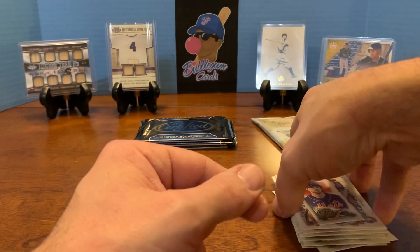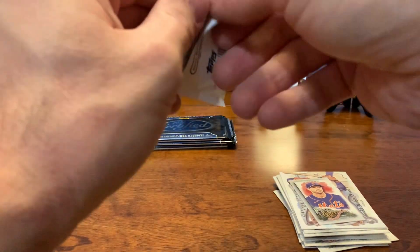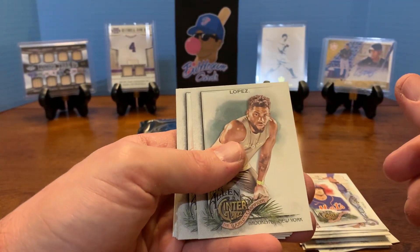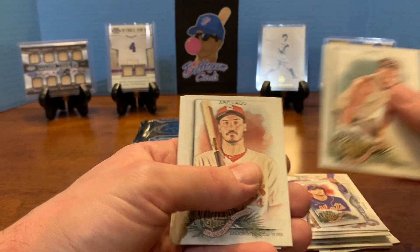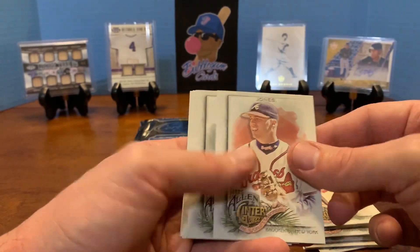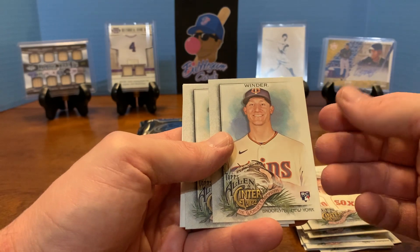This one feels just a little bit thicker, so we'll see - it's probably going to be a relic card if anything. Jacob DeGrom on the back. He sure got paid, didn't he? I don't know if I would have gone five years. Would you go five years on a pitcher that's 35 and injury prone? He's very talented though, and pitching is hard to find. Nolan Arenado, Wilson Contreras - the Cardinals got him this week - Chipper Jones. I don't think we're going to get any hits in this one, but that's okay. That's how it happens sometimes - sometimes it's just kind of cool to see the cards.